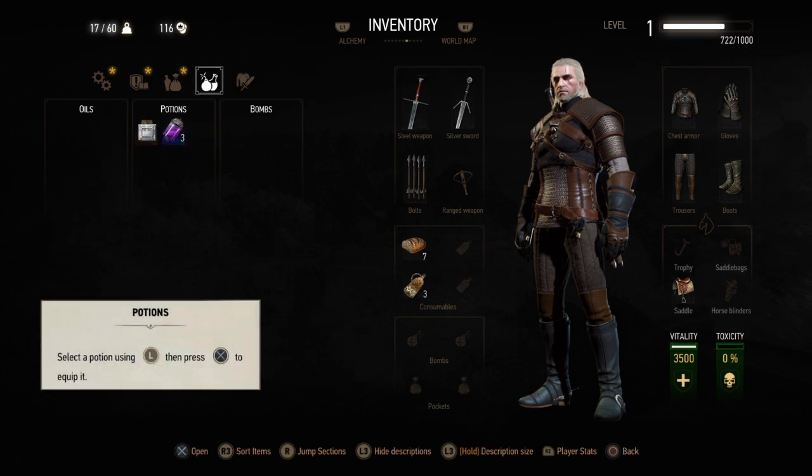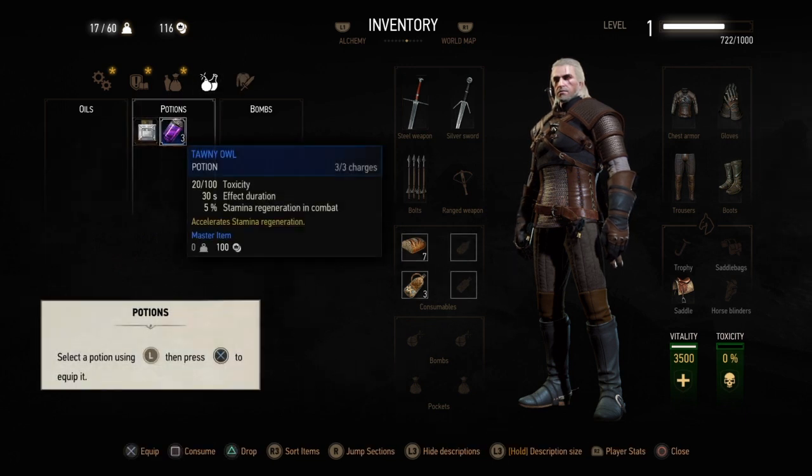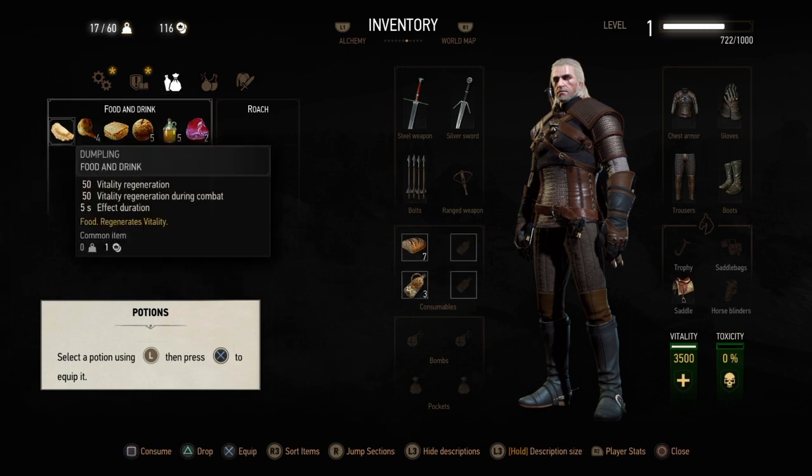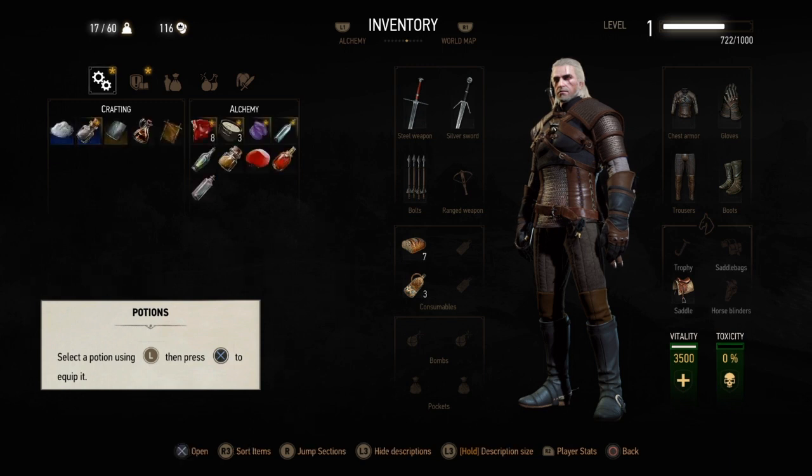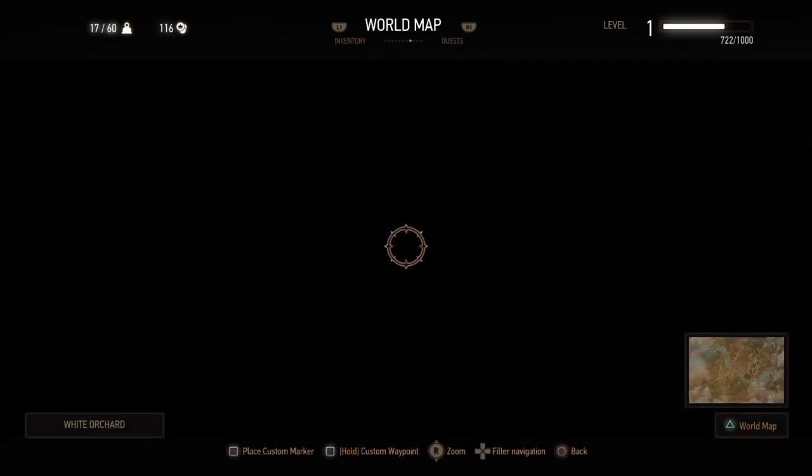Also, before you continue doing all of this, make sure to grab yourself a bomb. You'll get one of these in the main quest where you have to kill the griffin, but you should be able to make one beforehand.